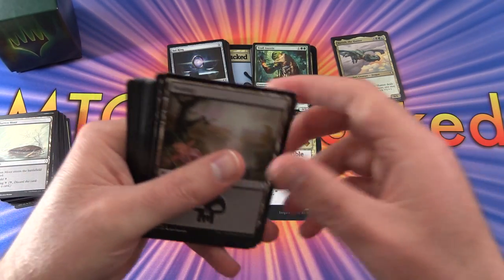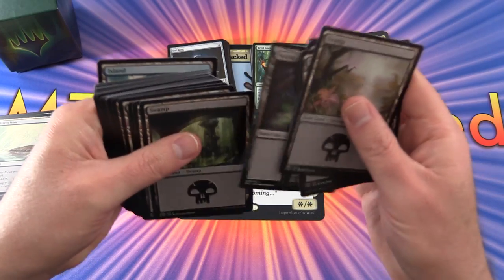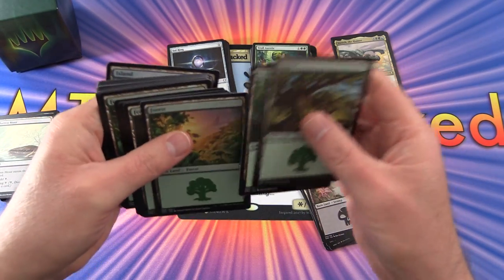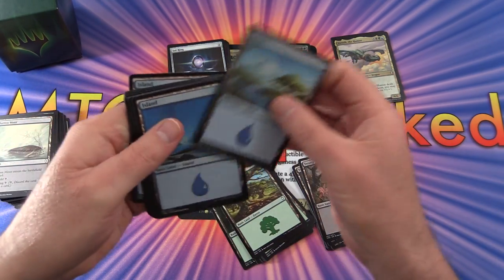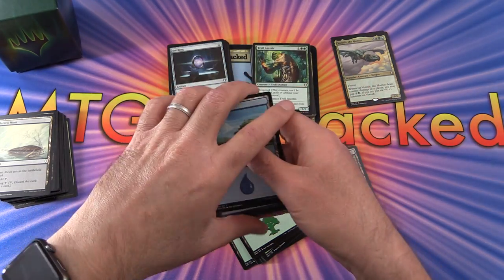And then if we look at the mana base here — we have 11 Islands, 8 Swamps, 8 Forests. This is a 3-colour deck and I'm betting we'll have some nice mana fixing options.